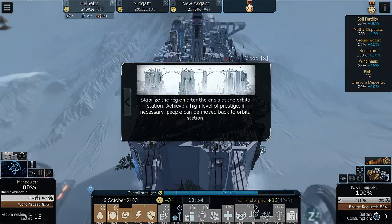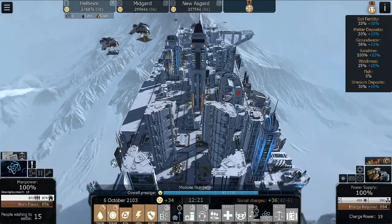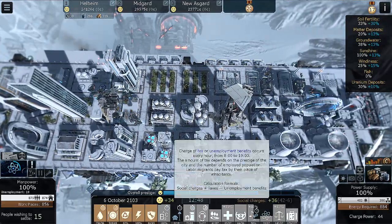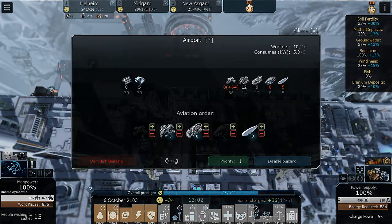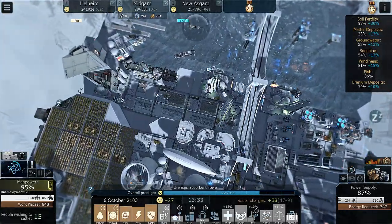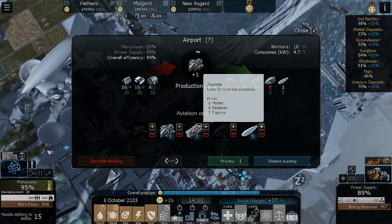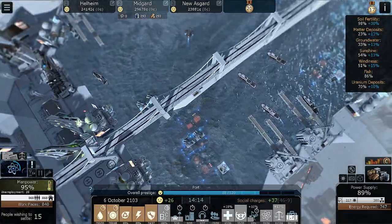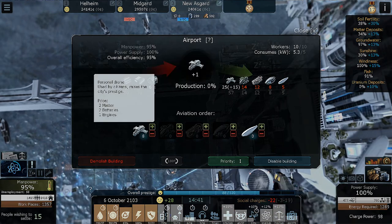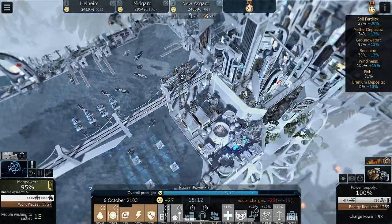We've got to get our prestige up but I'm not sure exactly how. If necessary, people can be moved back to the orbital station — so I assume if I needed to destroy some things to try and get my prestige up... How many personal vehicles can we have? I never rebuilt after the storm, my bad. Does personal transport add to prestige? If not, we need to start adding those — add some blimps here, add three more blimps. We can add another 20 or so of these.